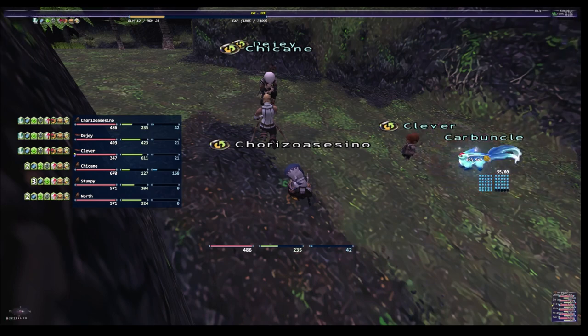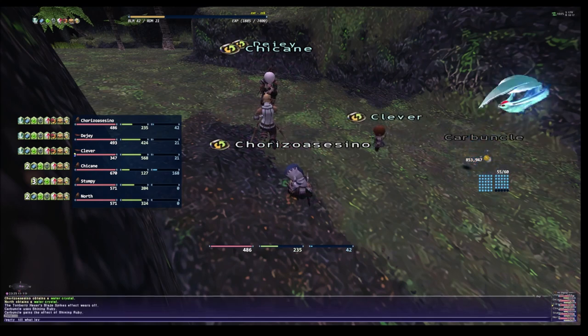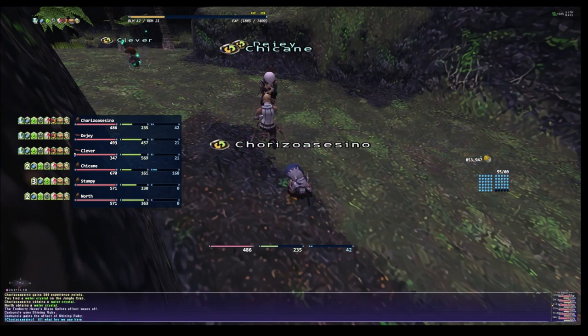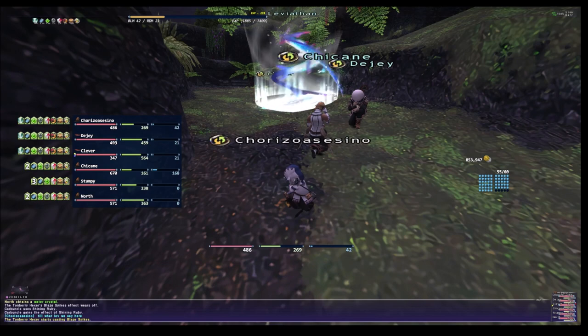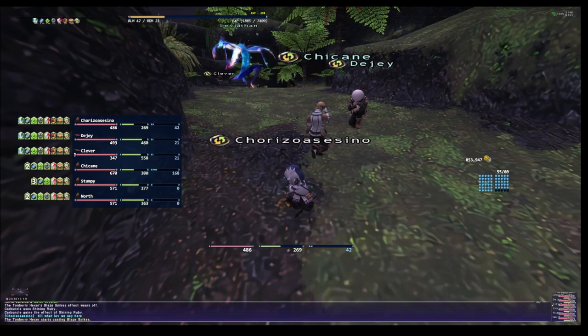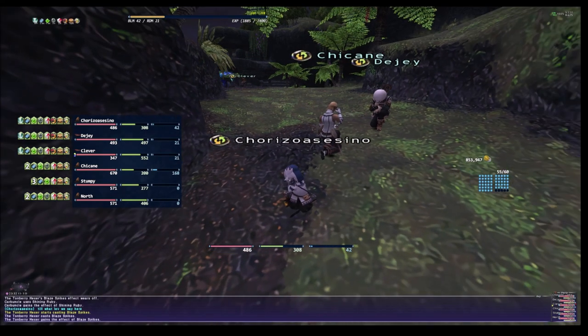...black mage burn from level 42 to level 46 and this is how we want to do it. There's not much talking about areas where to level, so we're gonna do it this way. We're gonna use Leviathan and Shiva for these two.